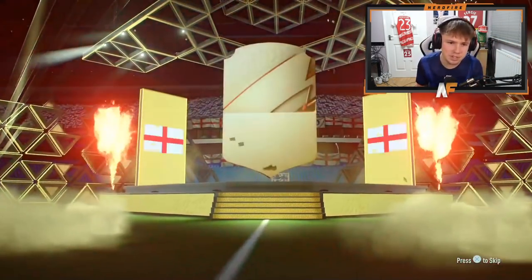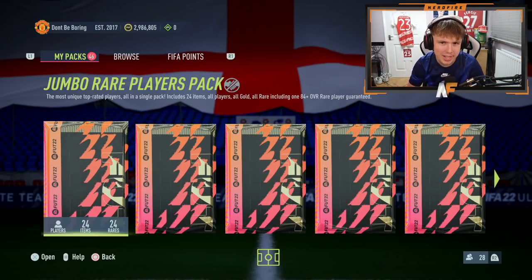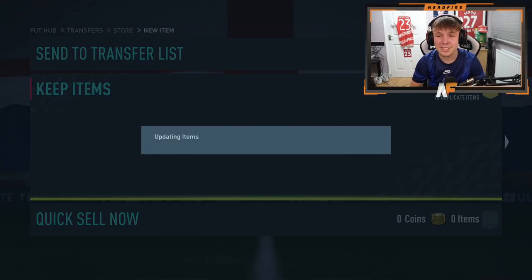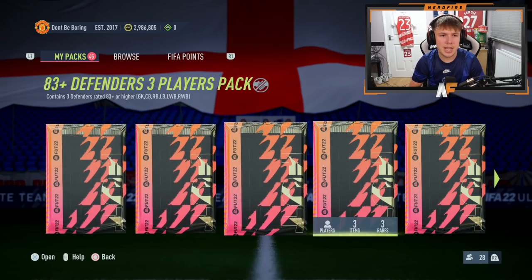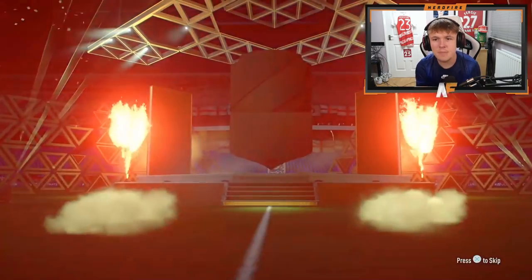I bet we won't even get a walkout from the 100k pack - I'm putting money on it. Another mega pack - mega packs have been awful for me this year, but not as bad as rare gold packs, they are the worst packs in existence. 100k pack - 84-plus guaranteed. That means we're going to get someone good, right? Nope - I literally called it, no walkout. All right, 81-plus attacker times three - come on EA, surprise me. Board, no walkout.